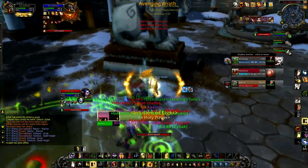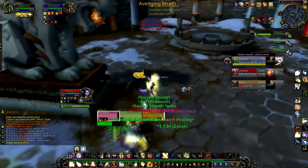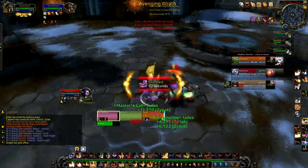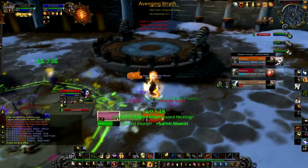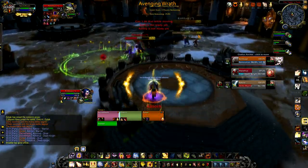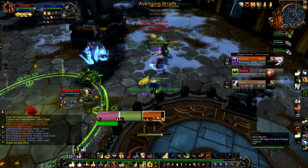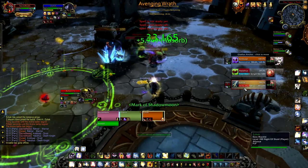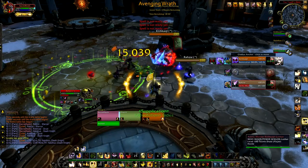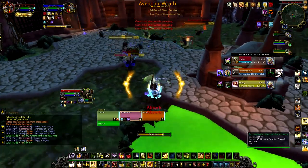Avenging Wrath has also radically changed compared to MoP — it's now 100% extra healing, 20% crit, 20% haste. It's basically your tree form. If you keep the 3-minute duration without Glyph of Merciful Wrath, you're basically unkillable during it. What I do with my team is say 'go ham, I have wings, don't pop a single defensive — you guys go on offense.' The best thing about Wings is that Holy Shocks are essentially always critting, giving you countless Infusion of Light procs, allowing you to juke much more easily — a definite advantage Holy Paladins have over Resto Shaman and Priest.